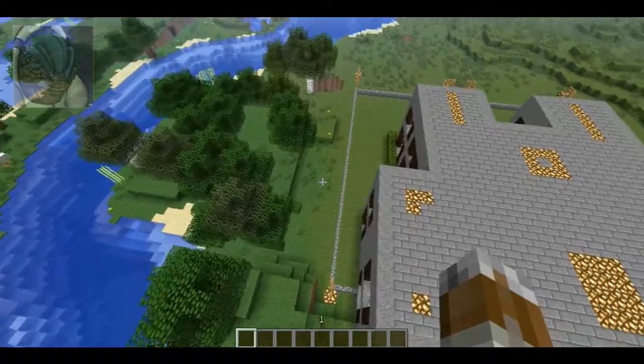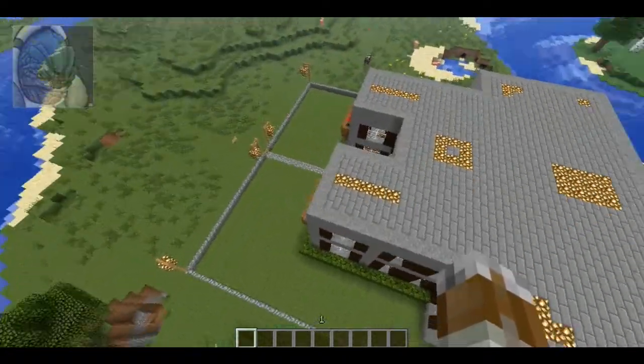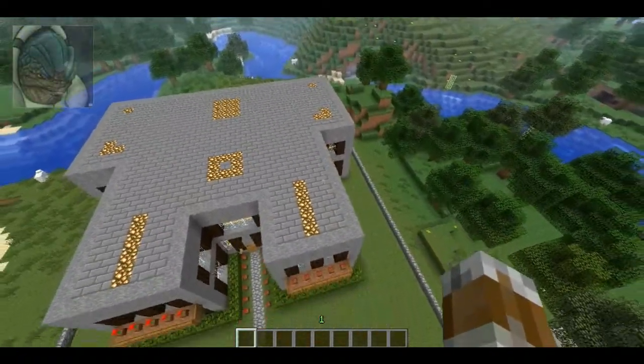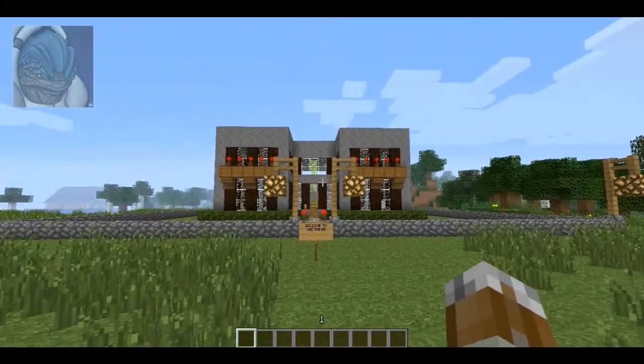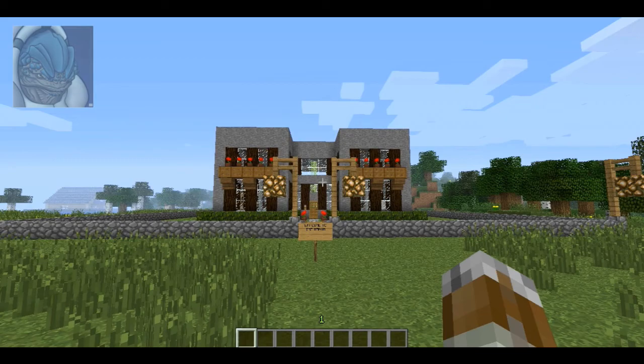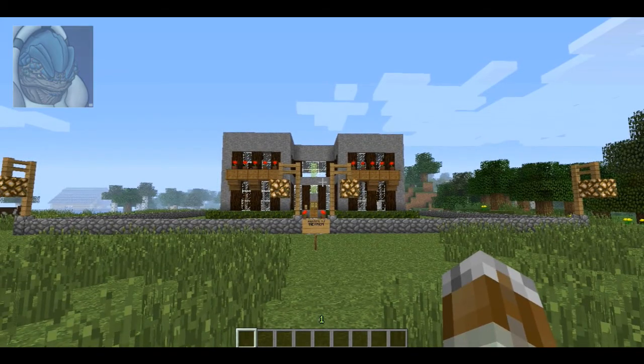That's pretty much the manor, guys. I put glowstone on the ceiling so it adds light both inside and outside the house. I hope you guys really enjoyed this — please leave a like or comment and subscribe if you haven't already. Follow me on Twitter to check for updates, and thank you guys for watching. I'm ThatKroganHD — I'll see you later.